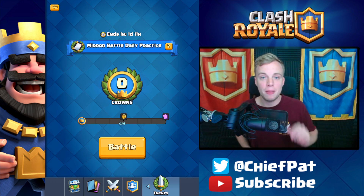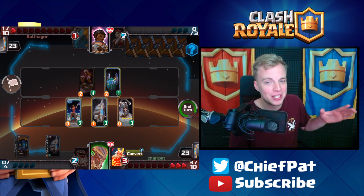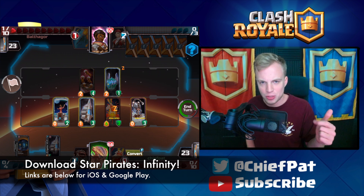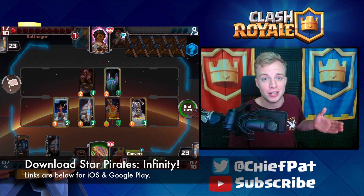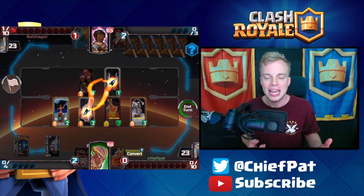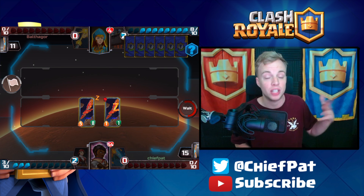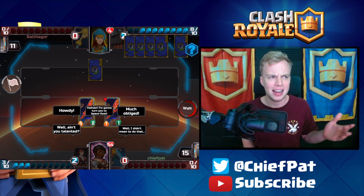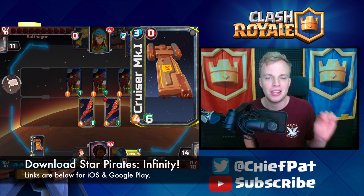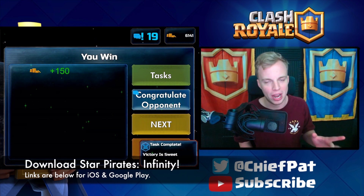Today's video was sponsored by Star Pirates Infinity, which is an awesome free-to-play collectible card game available on both Android and iOS. I've been playing it — it's really fun. You choose between one of four factions and just like any other CCG you're trying to take out your opponent. It really only took me a couple of minutes to get up to speed through their tutorial and then I was out fighting other players. I definitely recommend you guys check it out — download Star Pirates Infinity in the description below.